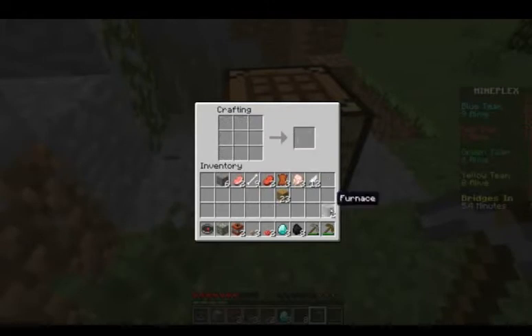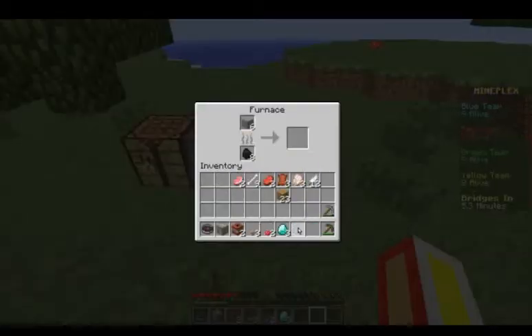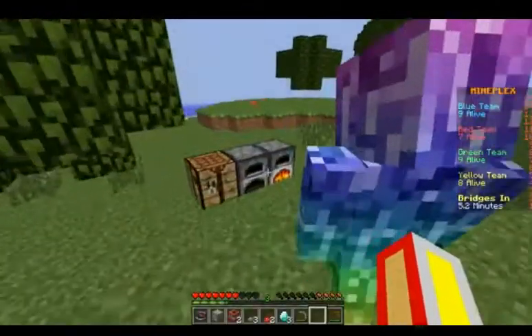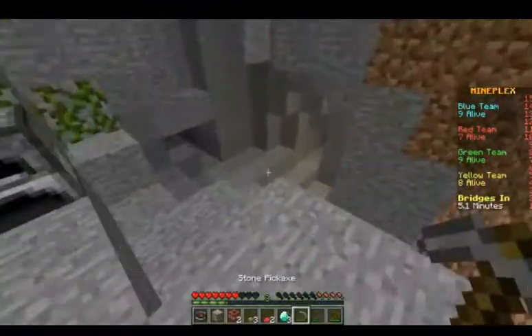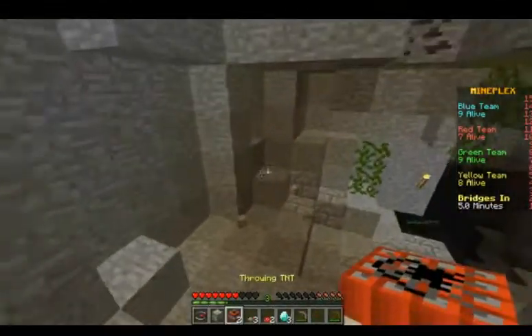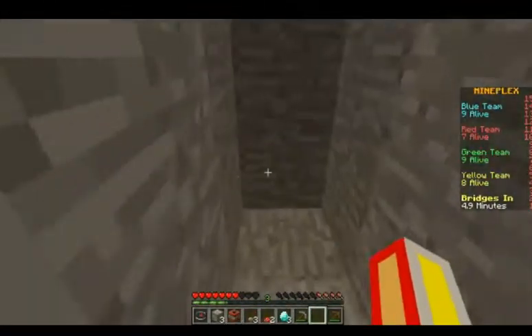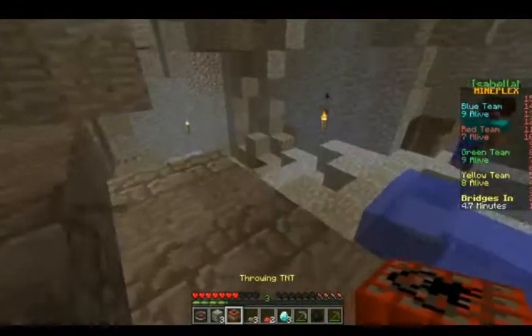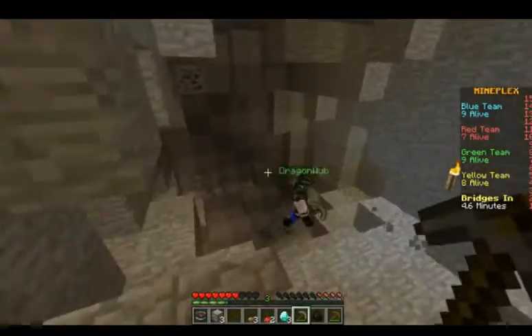There we go, we have two furnaces — let's lay them down. Let's dig some more items and grab some food. They cannot take my items. Let's get some TNT — okay, got some. Gold could be good because gold armor is better than leather armor. I'd like to get some gold.